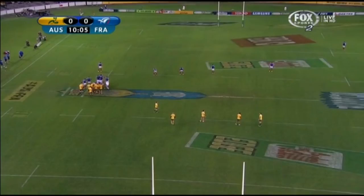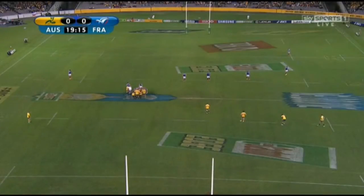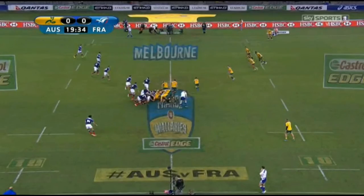Now I want to have a look at an example of the Wallabies' decision-making in regards to kicks. If you were watching the coverage on Fox, you would have heard Rod Kafer around the 10-minute mark pointing out the space deep in behind the French defensive line, when the Wallabies had a scrum on halfway. The Wallabies were penalised at that scrum, so weren't able to take advantage of that space at that time. However, they got another opportunity just 10 minutes later from another scrum on the halfway, almost in midfield. Let's have a closer look at what happened on this occasion.